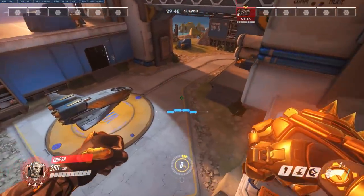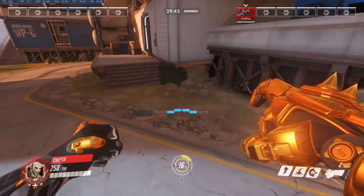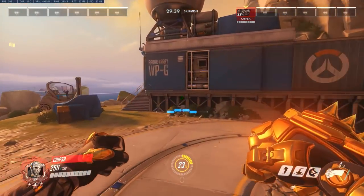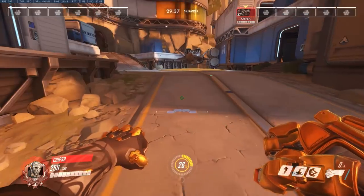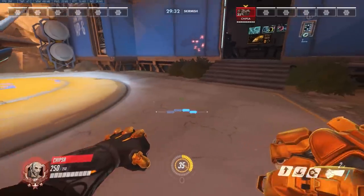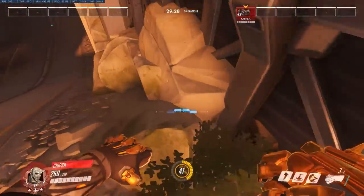So for instance, if I just tap my right click, it takes me this distance, which is virtually nothing. Whereas if I hold space and then tap right click, it takes me this far, which is ridiculous. That's almost like five times the distance. And I need to run away fast, I can just do that and it takes me super far.